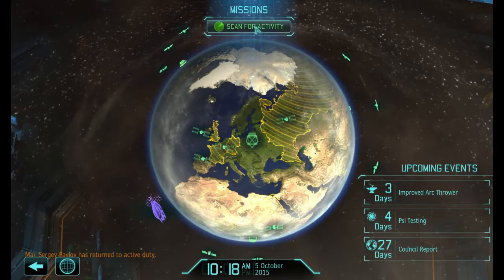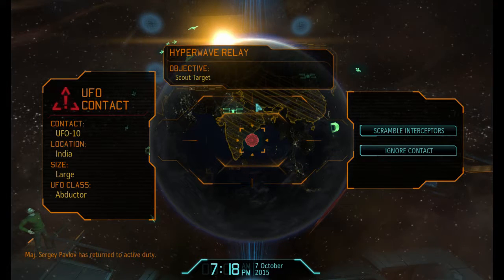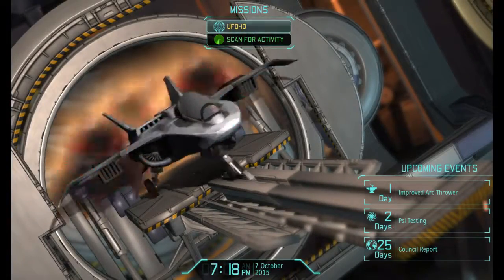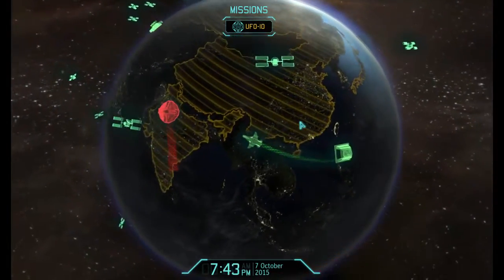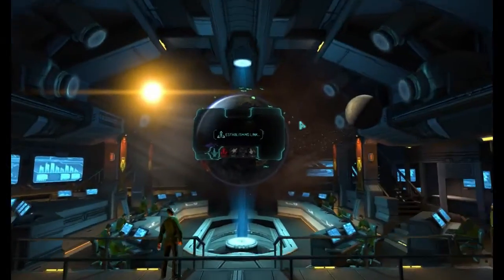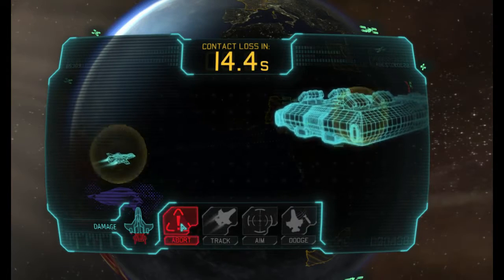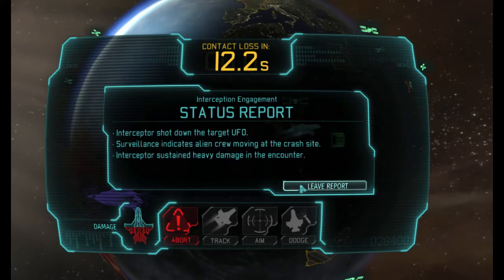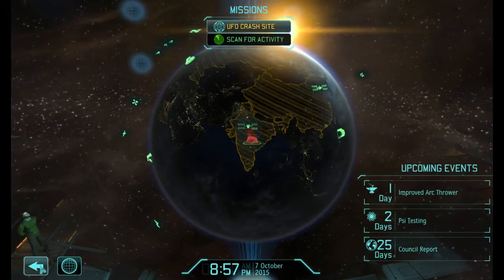Contact detected - UFO, large abductor class. Scramble an interceptor - I do have a Raven with a plasma cannon ready. I wouldn't be surprised if we have to abort this one. Engaging bogey. Got it - reasonable damage. I am going to ignore that one in the immediate short term, because I wish to go to the hangars.